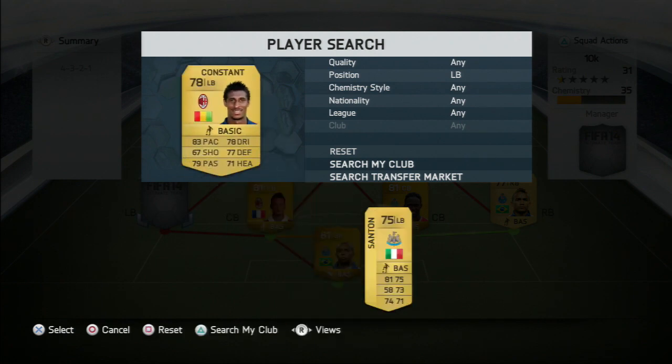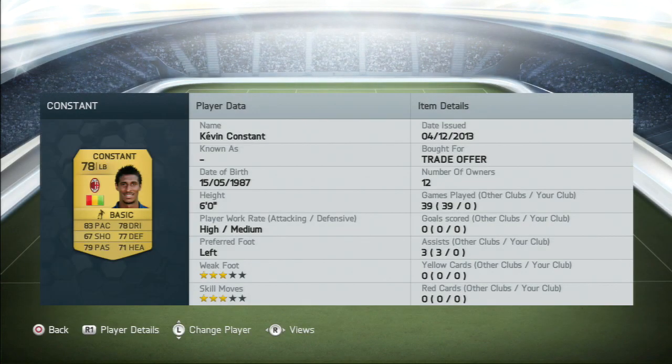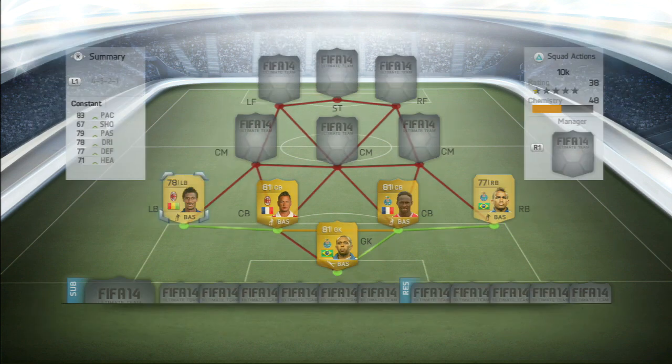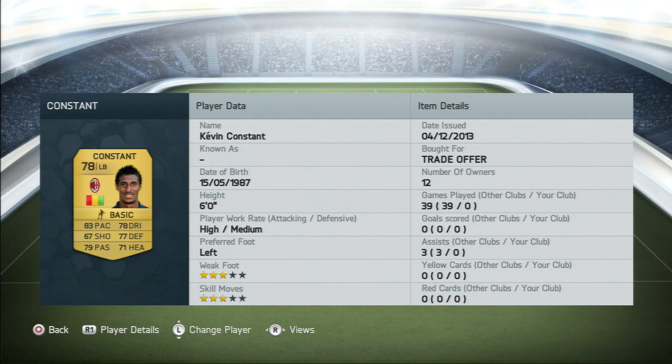Left back for this team is going to be another AC Milan player, Constant — an okay left back all round. I would have liked a better left back in the Serie A, but unfortunately there isn't really anyone to choose from. You only have Radu or this guy, and if I included Radu, Max S may not have gotten 9-10 chemistry. But anyway, he did okay all round.